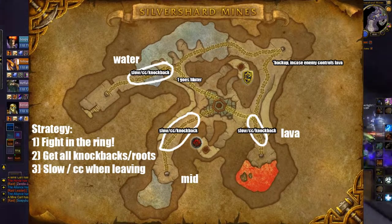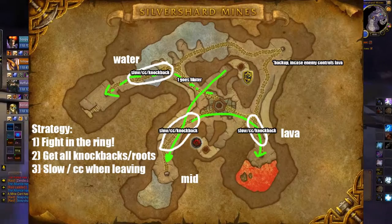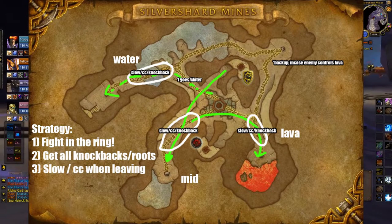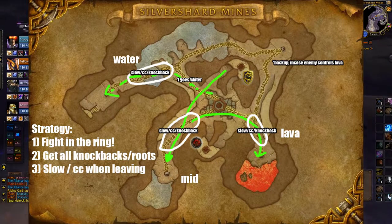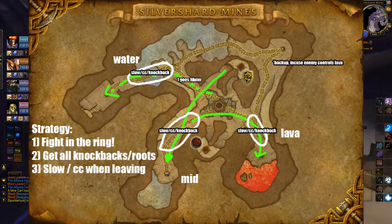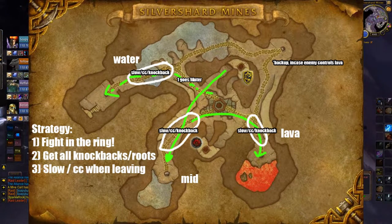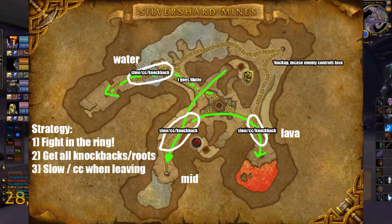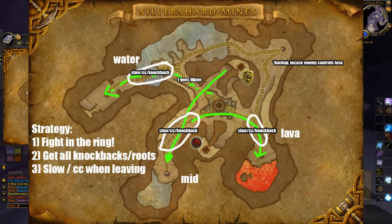Our strategy at the very beginning as Alliance is to send one person to the top lane — they need to get the cart immediately, start accumulating hold points, and call incomings if anyone comes. That player can hold the bottleneck with good visibility. The rest of the team needs to go deep into mid. The mid lane cart is almost halfway through the cart path, so we want to get deep in there — we know Horde has an advantage but we think we can overpower them if everyone mounts up and rides deep into the ring.